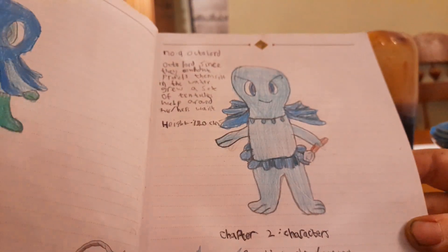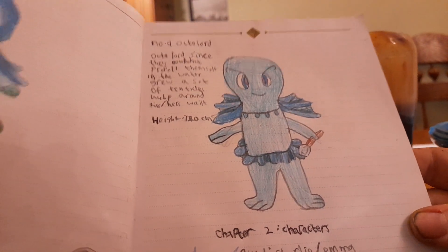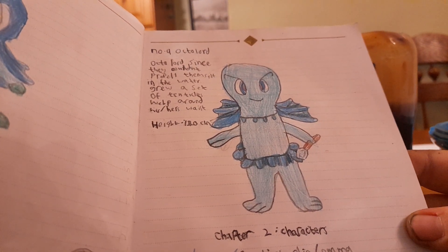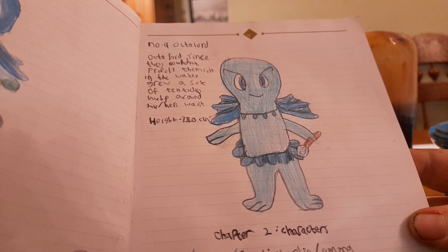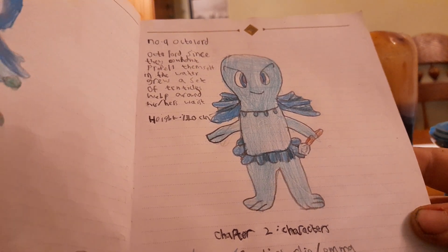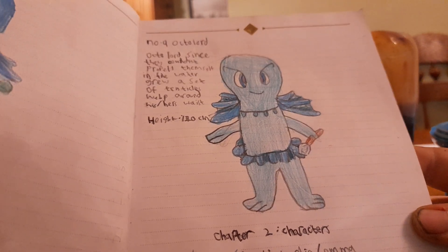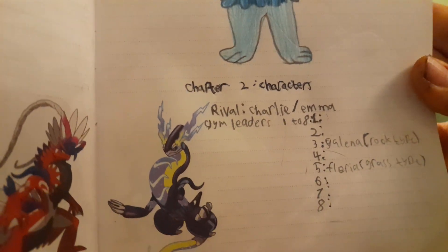Number nine is Octalord. Since they couldn't propel themselves in the water, they grew a set of tentacle webs around their waist. Height: 120 centimeters. That was chapter one.